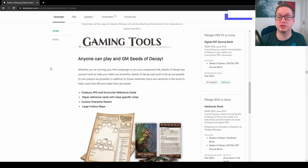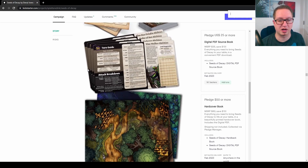It looks like they have a lot of gaming tools to help you with playing or DMing Seeds of Decay as a campaign: creature, NPC, and encounter reference cards; player reference cards with class-specific notes; custom character sheets; and large fold-out maps. Here you can see some sample mock-ups of those things.